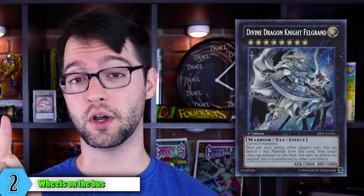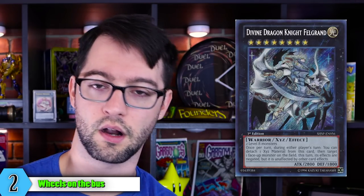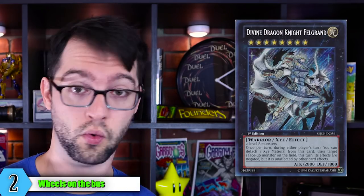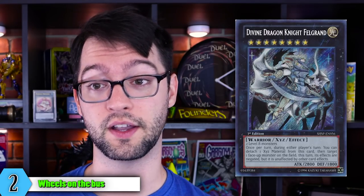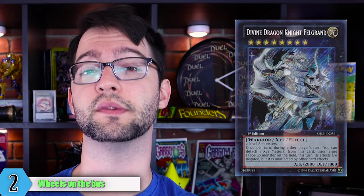Number 2 is Divine Dragon Knight Felgrann. Rank 8 Light Warrior exceed monster, 2800 attack and 1800 defense. Generic rank 8, two level 8s. Once per turn, during either player's turn, you can detach one material to target one monster on the field — its effects are negated, but it is unaffected by other card effects for the rest of the turn. This is one of my favorite types of effects — there's a little give and take. It shields one monster from practically every other card effect but negates its effects. You can target your own monsters to protect from a Dark Hole, or use it on an opponent's monster to stop a combo play. At 2800 attack he's got enough to make your opponent think a little bit.